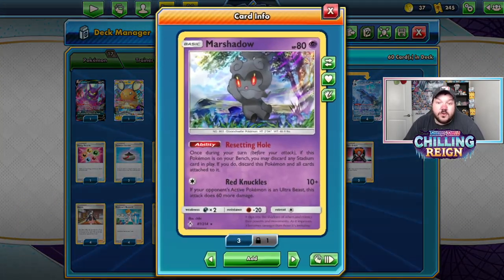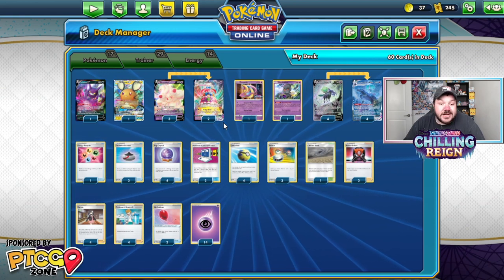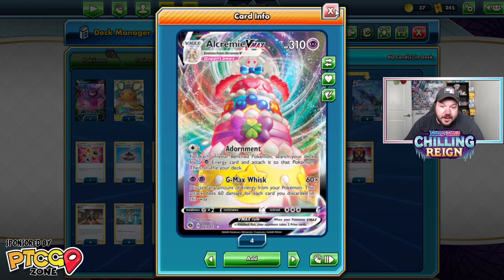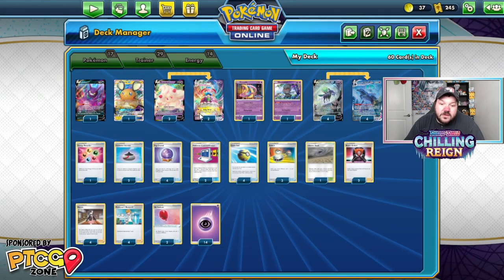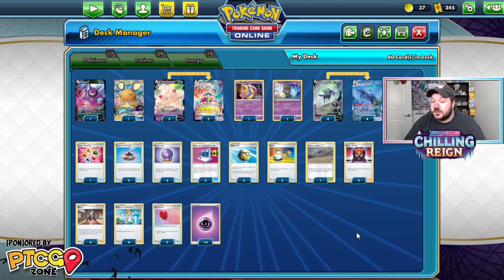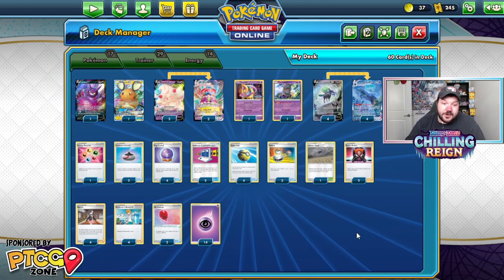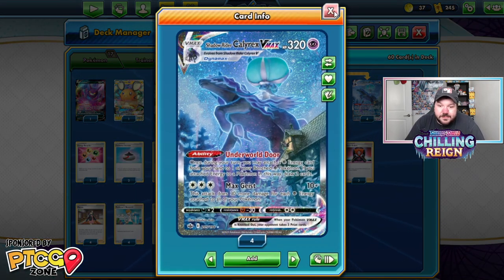Whether you're going second and you're using Cresselia, using Marshadow to take away your opponent's Path to the Peak so you can use Underworld Door to accelerate more energies — this deck seems pretty clean, pretty simple. The biggest issues this deck could fall into are energy droughts. At some point, whether you have all the energies attached to your Pokemon in play or they're discarded from GMAX Whisk, you might not be able to attach for your turn or use Underworld Door. You might also struggle to retreat a little bit — there's only three copies of Switch and two copies of Air Balloon. This deck also has a low amount of setup cards: low amounts of Dedenne GX, Crobat V, Marnies, Research, comparatively to other decks that might run extra Dedennes, Eldegoss, other supporters. Probably because Underworld Door seems to be working enough.